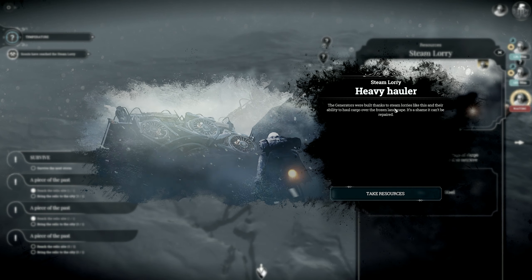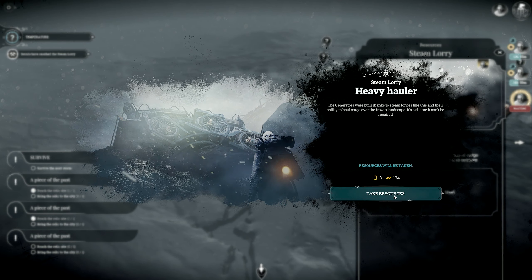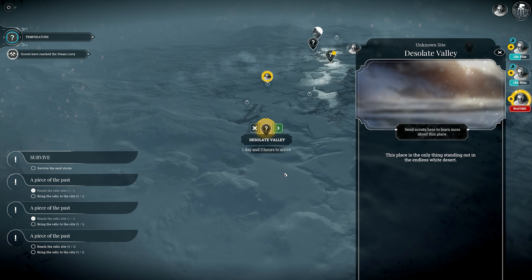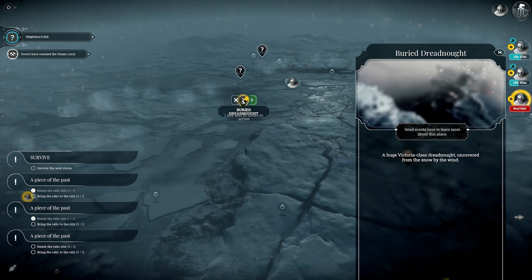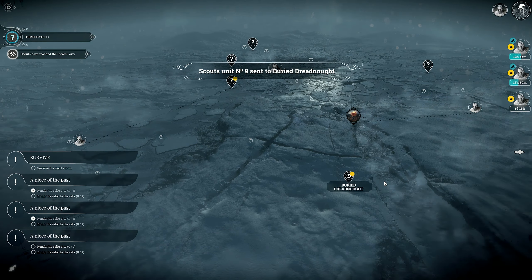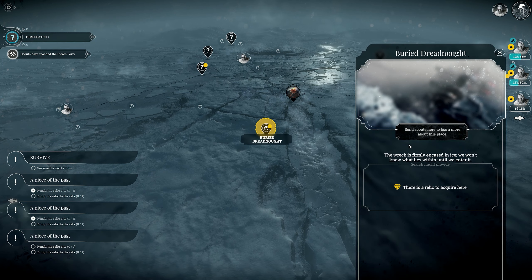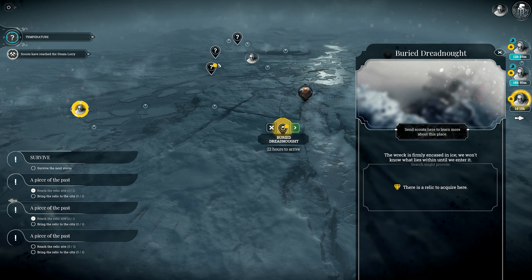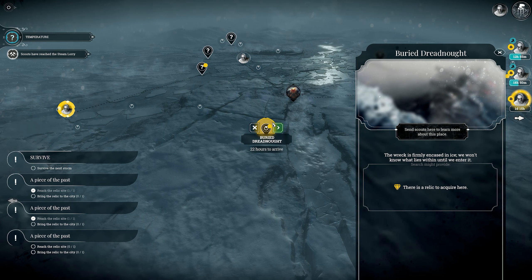The generators were built thanks to steam lorries like this and their ability to haul cargo over the frozen landscape — it's a shame it can't be repaired. Desolate valley — go ahead and head back there. There's a relic to acquire there — go ahead and head down to this one and see what we find.